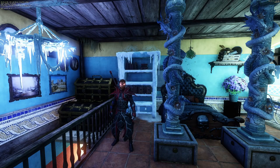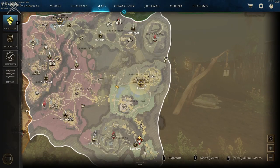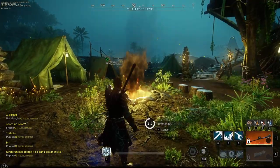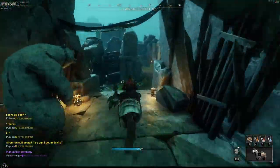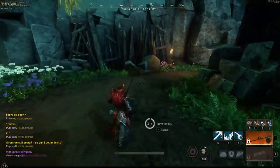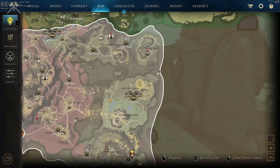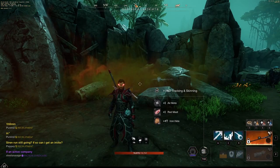So once you've got everything you need and you know what you need to do, let me show you where you're going to have to go. To start this off, you're going to want to be at the Bullseye in the new area. Next, you're going to want to follow this path to the location that we're going to start at. Once you are in this location, you're ready to start your run. This is basically going to be your starting point.